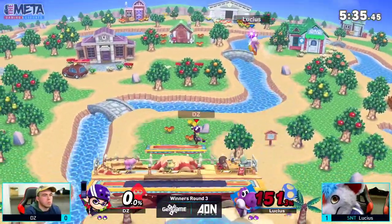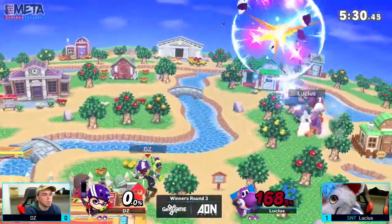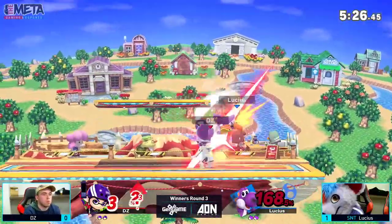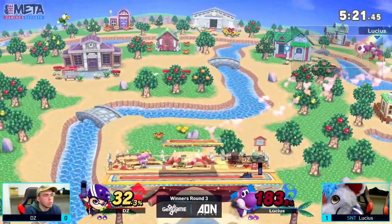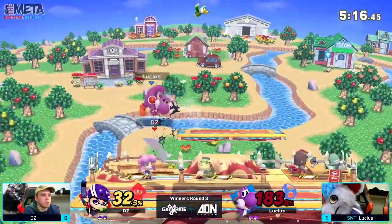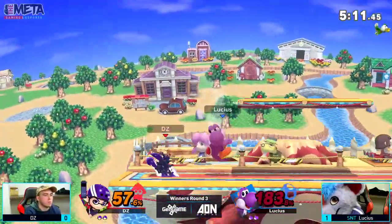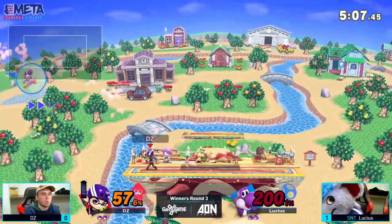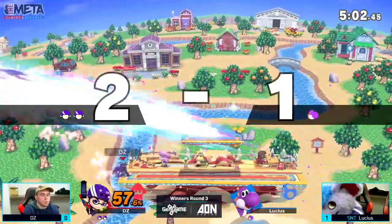Catches him with the back air once again, throws up the splat bomb just covering space with that — saying don't come near here. Catches him with the tip of the up air, not able to get a follow-up. Landing fair from Lucius, but he gets grabbed — back throw not able to kill quite yet as he was on the other side of the stage. Also, Yoshi — heavy boy, it's a big dinosaur. Or is he a dinosaur? I've heard from several people that they've asked Nintendo representatives what Yoshi is and they just said 'he's a Yoshi.' Down tilt able to take it though.